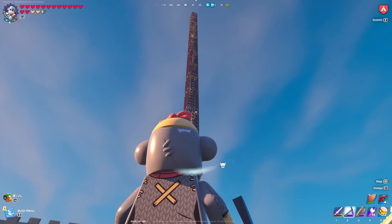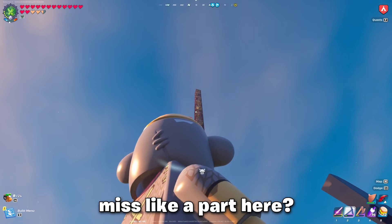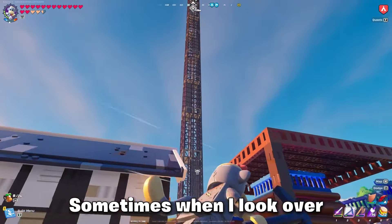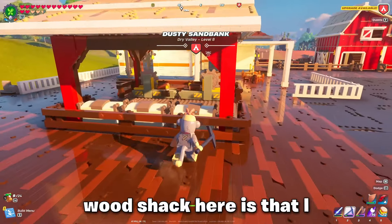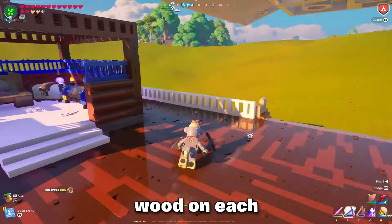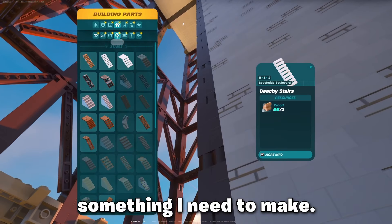I still need to put something in the middle here — I need some sort of mini jump tower so I can get over to my mega monument over here. It's so big! Sometimes when I look up at it, it looks like it's not done. The great thing about this wood shack here is that I can actually reach the wood on each side of it.